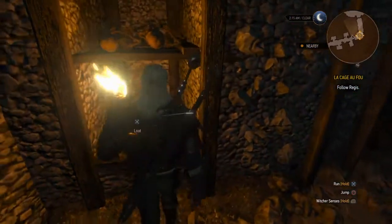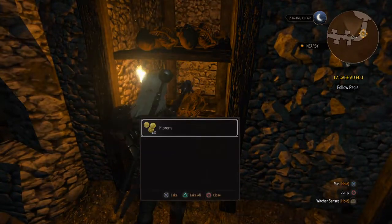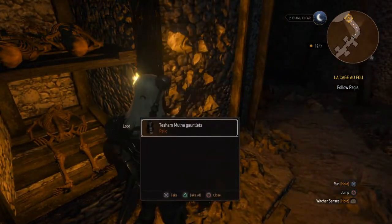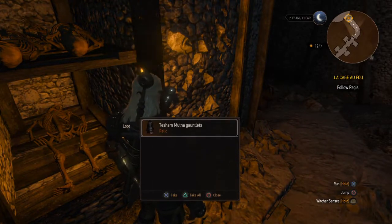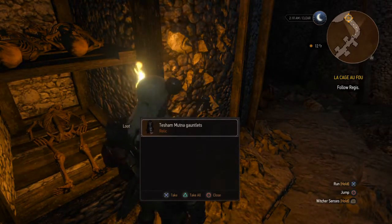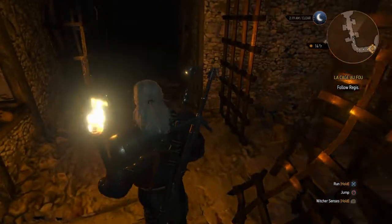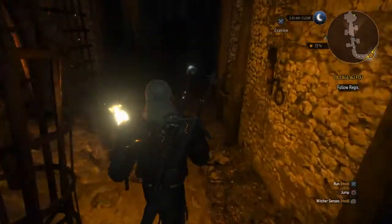Right there, left-hand side. Get the gold. And bingo — there they are. That completes your Tesham Mutna set. It's a vampire black armor. It's pretty good armor, too.